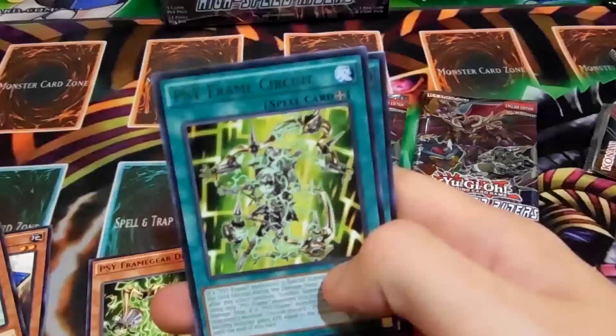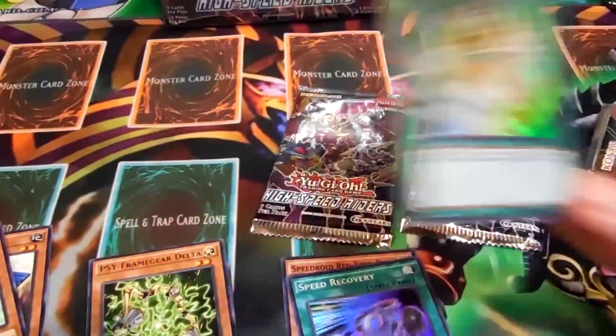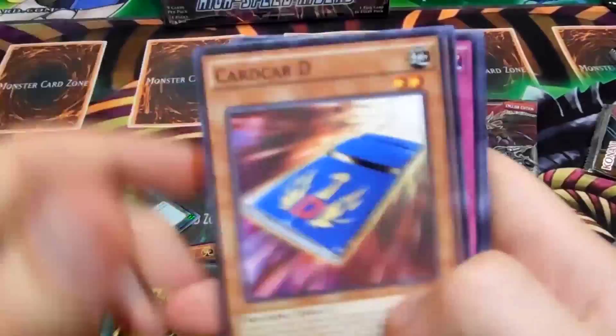ScytheFrame Gears, ScytheFrame Circuits — oh baby, what?! Freak out — got another Emergency Teleport! That's pretty awesome actually, that's the best ultra to get. It's actually a pricey card, and the other version of it's pricey too — that's pretty sweet. It's not a card I want though, so that's not that great, but I'll probably find a use for it somewhere.